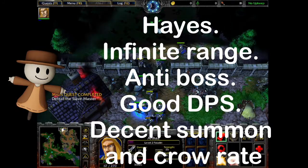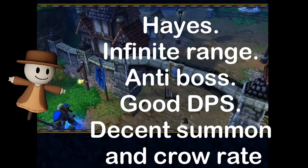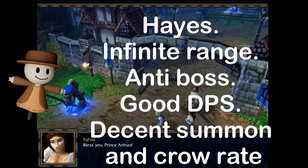Haze — infinite range, anti-boss, good DPS, decent summon and crowd rate.